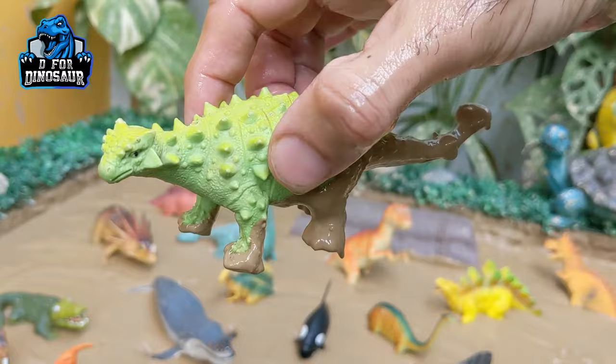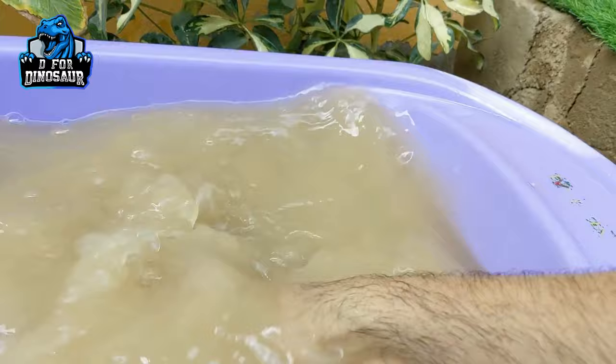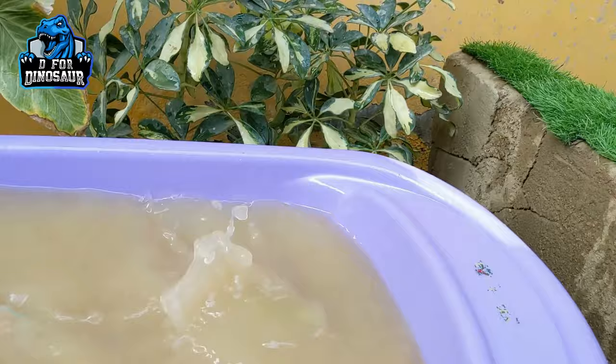Let's see what we have next, and we have an Ankylosaurus — a big herbivore dinosaur who has a spiky back. This one is a very heavy dinosaur, more than 10,000 kg in weight. So let's make him clean. Here we go, Ankylosaurus!